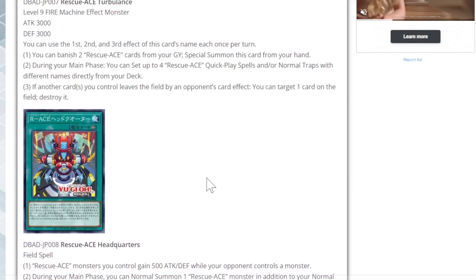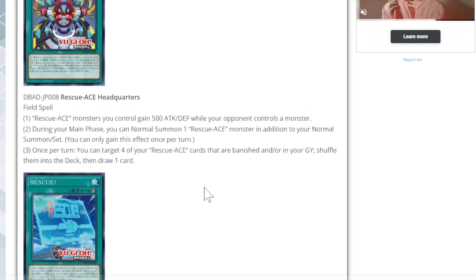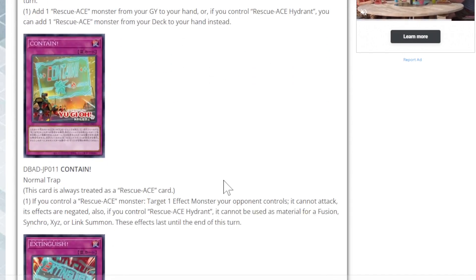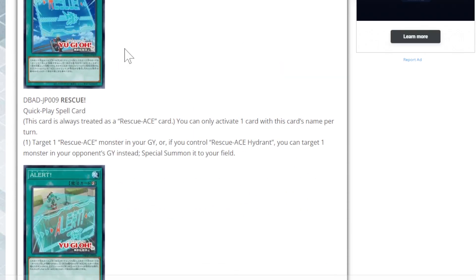Finally, we have Extinguish — always treated as a Rescue Ace card. If you control a Rescue Ace monster, target one effect monster your opponent controls and destroy it. If you control Hydrant, this turn your opponent cannot activate the effects of the destroyed monster, as well as monsters with the same original name. Does this seem like an out or a complete counter to Mirror Jade? I think so. Really cool card. So we know 11 cards from this archetype so far — they usually get about 13 to 15 in a set.